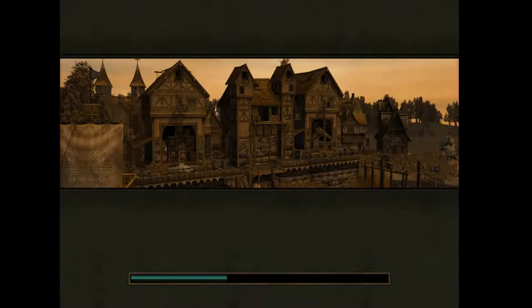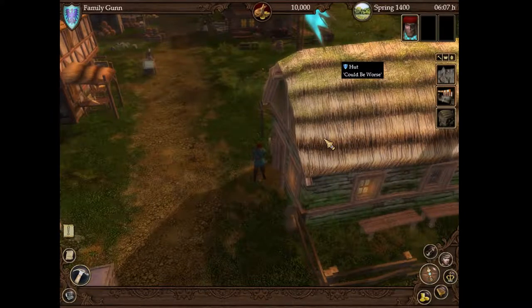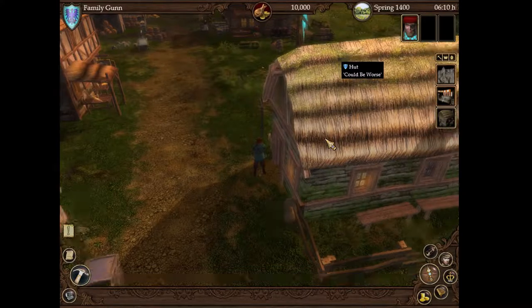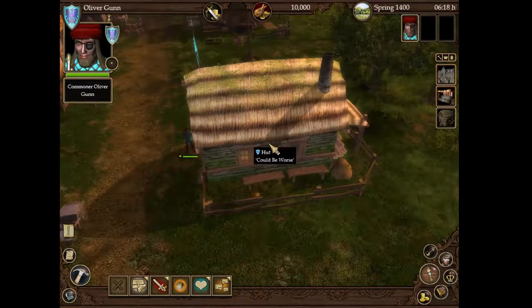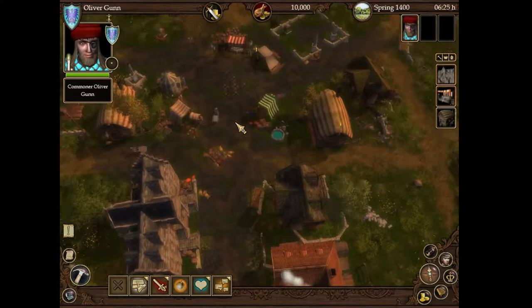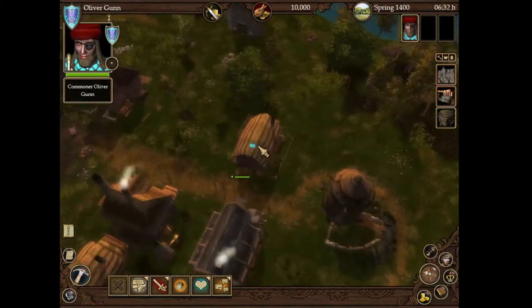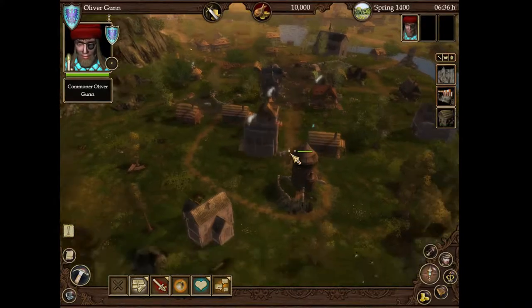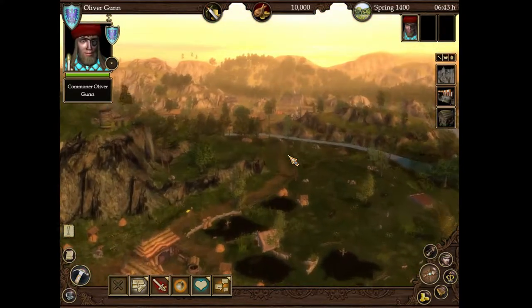Guild 2 Renaissance is sort of a sim, money management kind of game. I've actually been really enjoying it. So we start off here. We've got our man Oliver Gunn — the man, the myth, the legend. And we've got our hut, which is currently named 'Could Be Worse.' Essentially in this game, you're trying to make money, you grow your dynasty, and you can take financial control over entire cities. This is our city right here — this is Macon, a nice little starter village. You can press M to bring up your map.